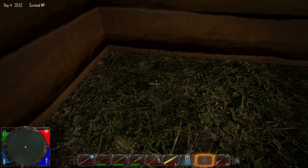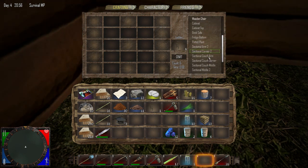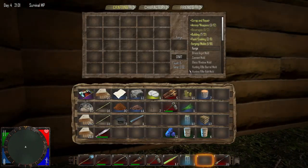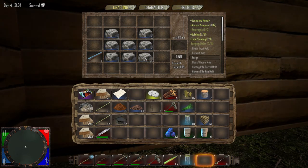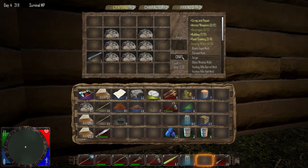I want to build a forge and I'm not sure how to do that. Under forging and molds — there's the forge. It requires rocks which I have and one iron pipe which I have — that's awesome. I have one. Why does it say small stone? What in the world — oh that's what I needed for that. Gotcha, it wasn't stone it was small stones. There we go.